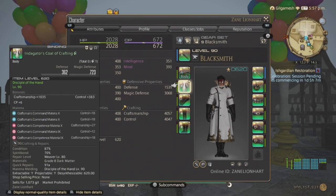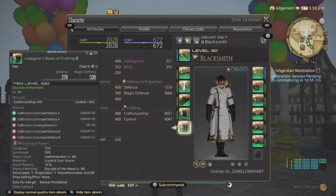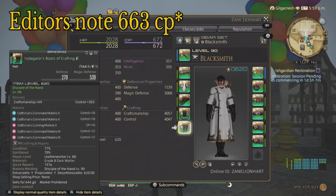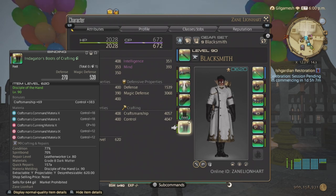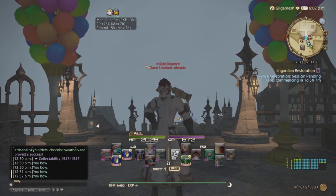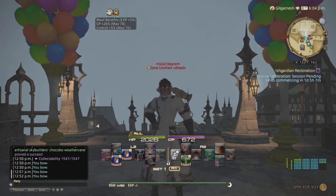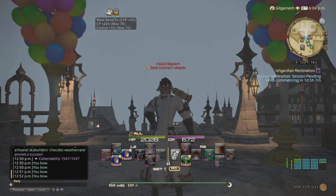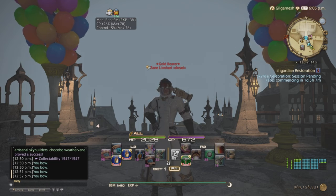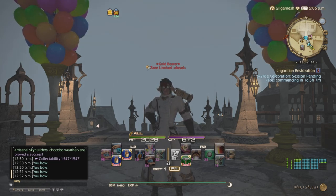But now that we have the indicator set, we can do this without really using a soul stone or delineations. All you need is 621 CP. Our control and craftsmanship is way above what we need, so we don't have to worry about that. Just make sure that you are using your tea for CP and extra control. If you're doing this in the future at level 100, you really shouldn't be needing any kind of food or medicines for this because your stats should be way over the limit.